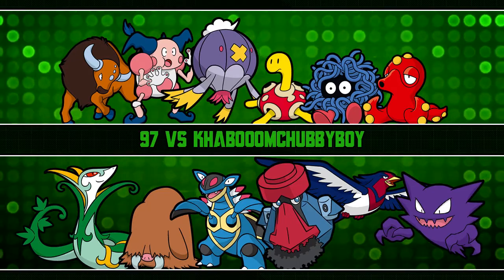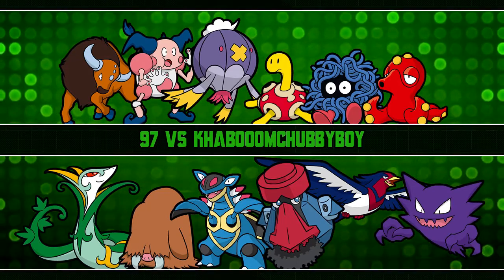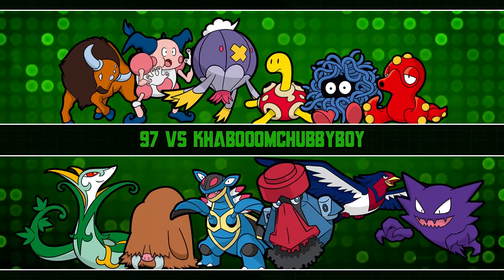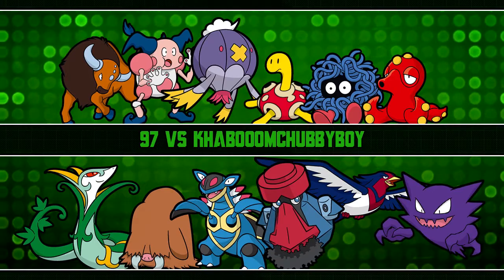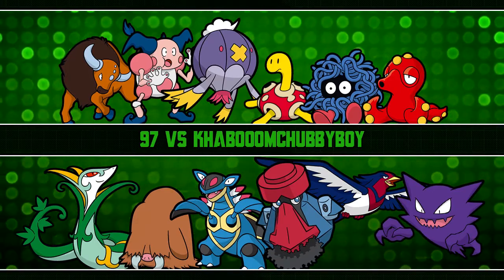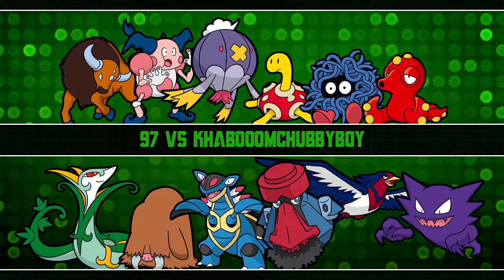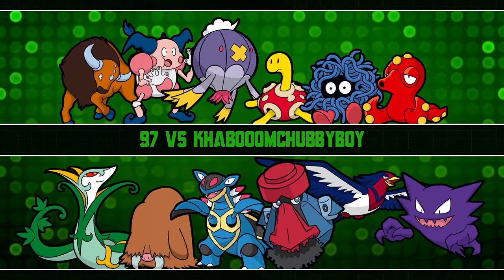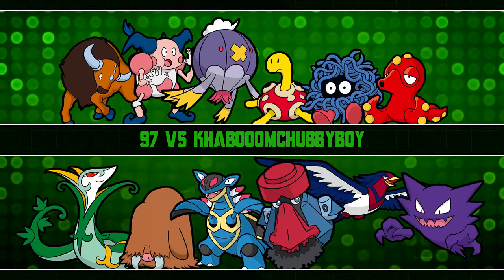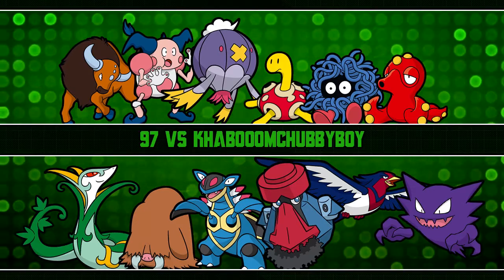Then I have Drifblim — this set is really cool. Item is Flame Orb, ability Flare Boost, Modest nature. Attacks are Shadow Ball, Thunderbolt, Psychic, and Pain Split. Flare Boost boosts special attack by 50% when burned, so the Flame Orb burns me to activate it. I have Pain Split because the Flame Orb is whittling me down and I need to recover some HP.